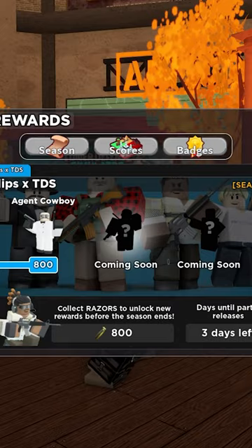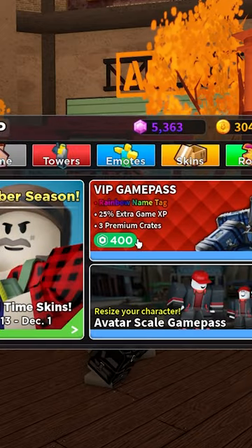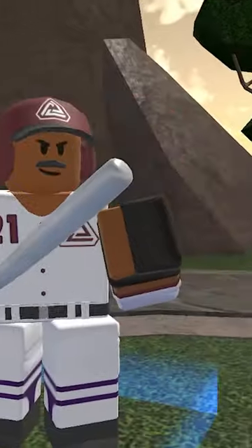Before the part 2 update, this skin was outlined by another skin that the game's file called Mall Cop. However, for some reason this was changed to the Baseball Warden.